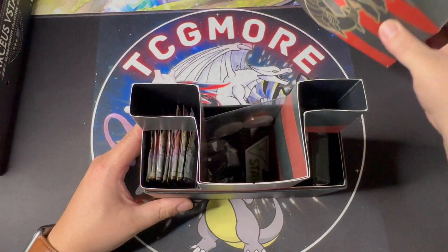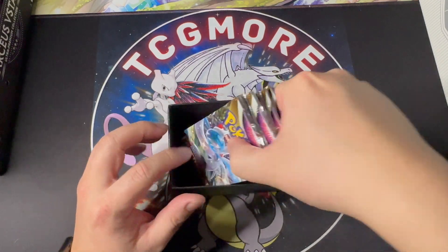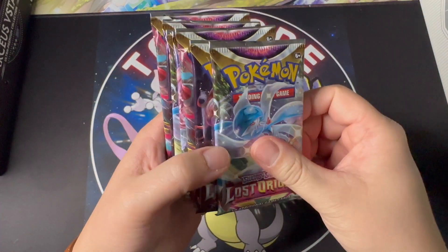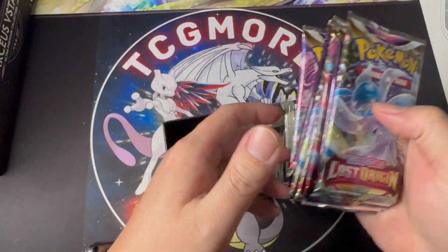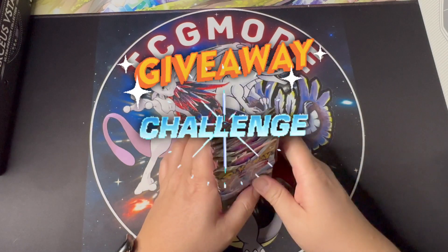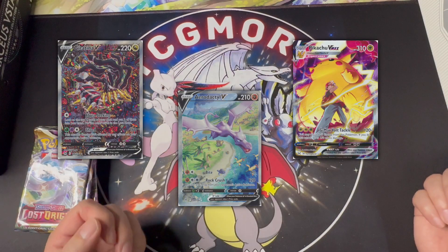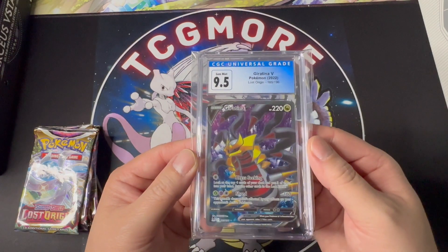Let's take these packs out here — I'm just going to take out the packs and we should have eight: one, two, three, four, five, six, seven, eight. And before we open these packs let's go over the giveaway challenge. If I pull any of these top three chase cards I'm giving away this Giratina V full art from Lost Origin.